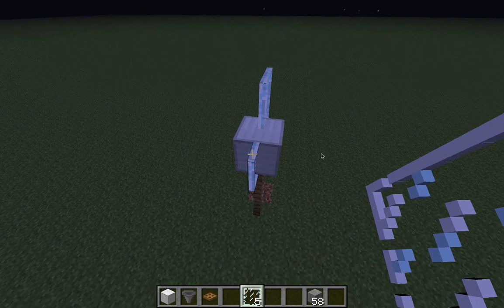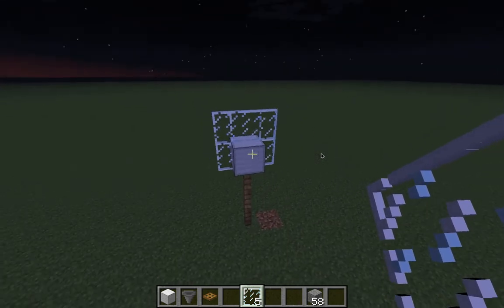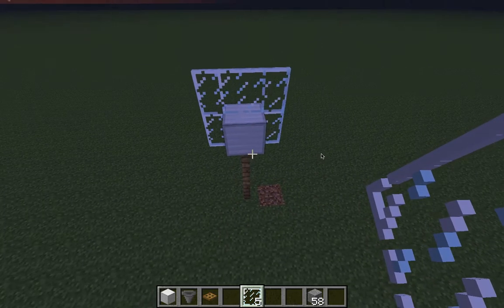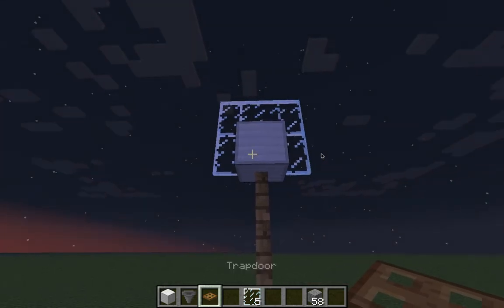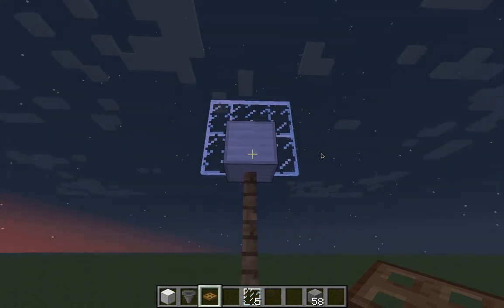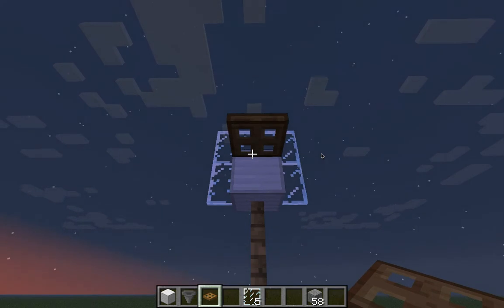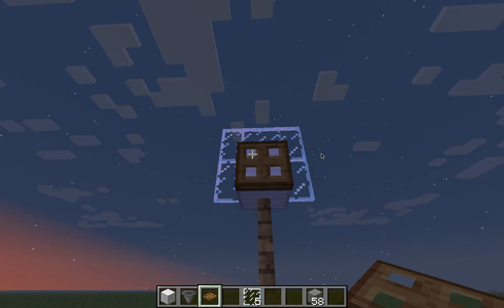You put an iron block on top. For the five glass panes, you do it like that, and then you put that there. It's starting to look how it's supposed to look. Now you put a trap door — it looks perfect. Put it on the bottom side of the iron block, not the top, because it will look different and we don't want that.